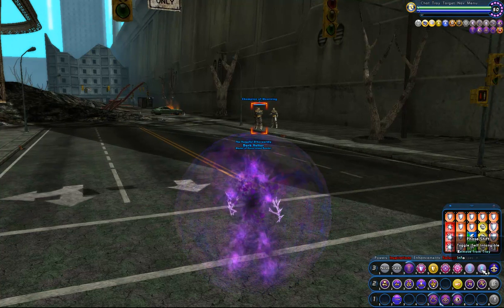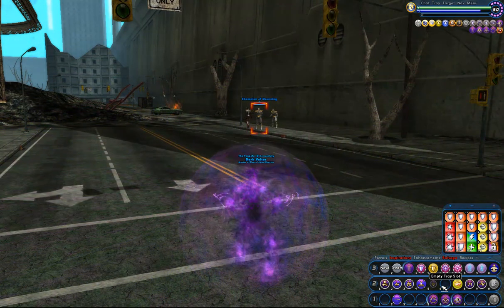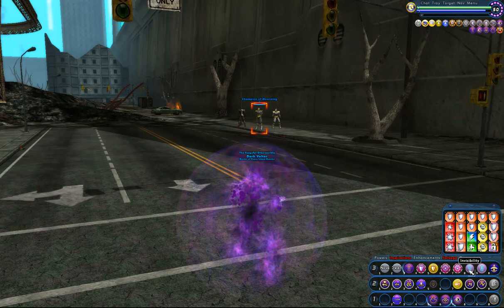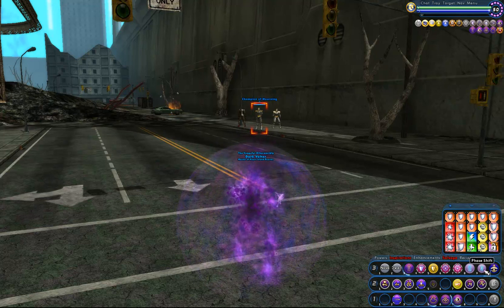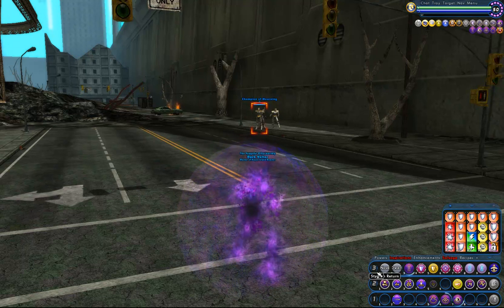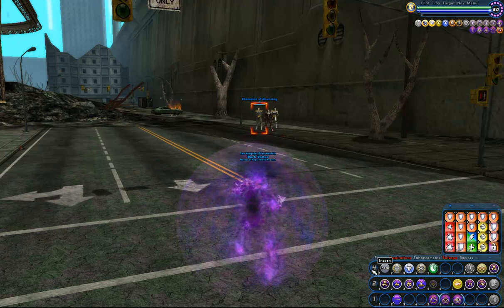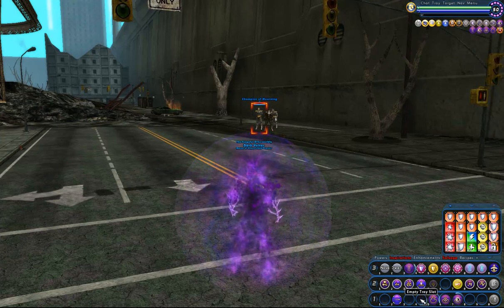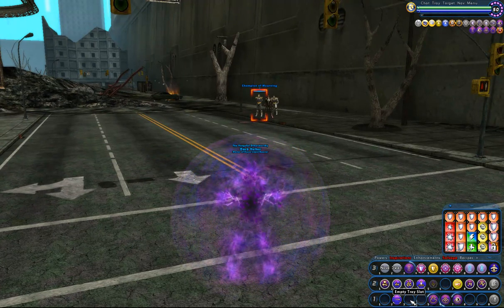Stealth Aura, which does not stack with the stealth power from the invisibility pool. Stealth is taken so I can have invisibility and phase shift. These were taken partly as recharge mules and partly as an escape power in case I ever needed to phase out and avoid something — which is actually pretty rare, but it's there. With all the recharge, it augments my Eclipse and all my other powers, so Quasar will be back up sooner than expected.